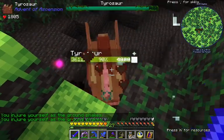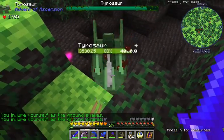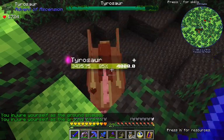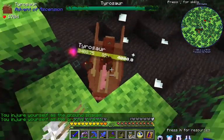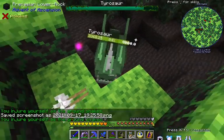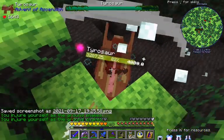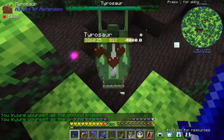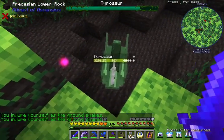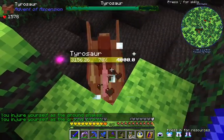Behold the power of cheese! This armor will keep our hunger bar from going down. I did bring some ginger ale just in case it didn't work. Take a screenshot. This fight isn't actually gonna be very interesting, so we'll be back in a little bit.